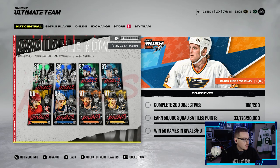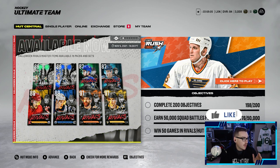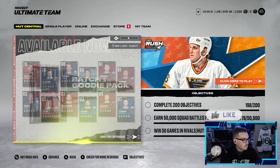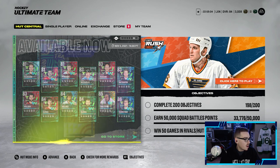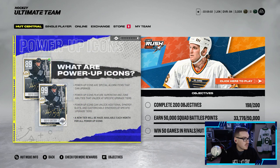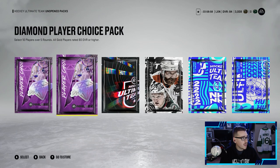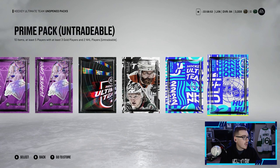Content-wise we still have the Halloween Rivals event out. We got some decent cards — 87 Stamp Coast, 85 Anderson Kalorin, Team of the Week 91 Connor McDavid, 85 Connor, 86 Shifley. We have two diamond choice packs, a premium four gold players pack, a players pack, a jumbo premium pack, and a prime pack.